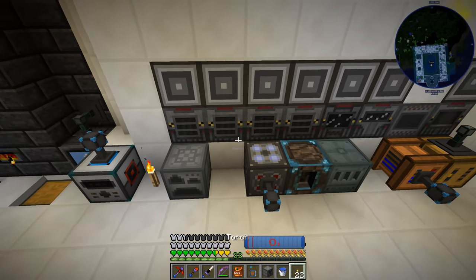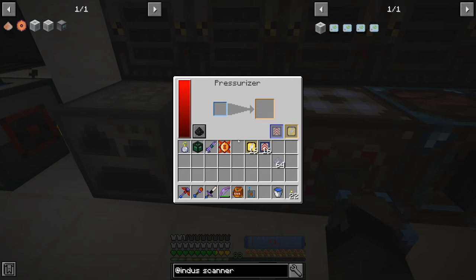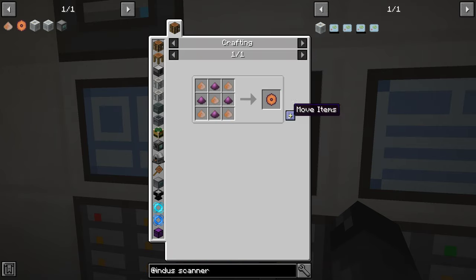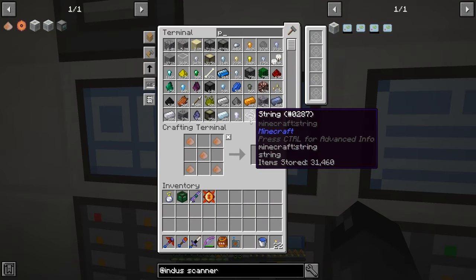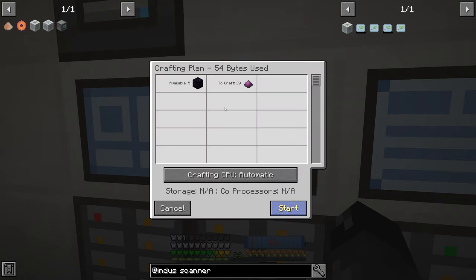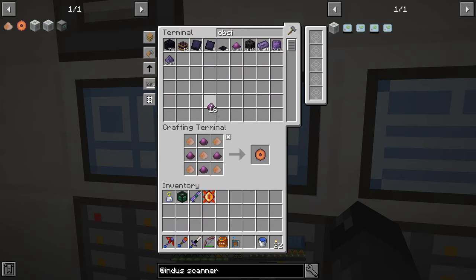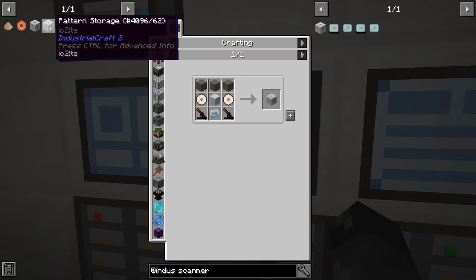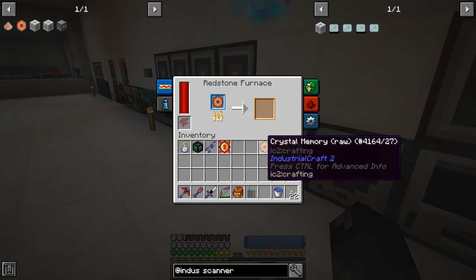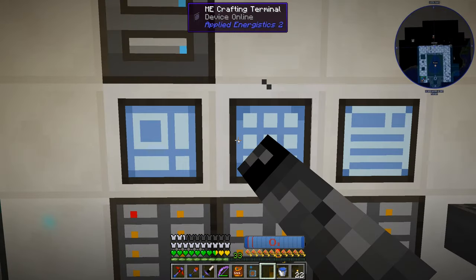We'll put a stack in there to make the silicon dioxide we need. Water goes in, clay dust goes in, and there we go - 16 silicon dioxide. That was pretty simple. Now we need to make at least two crystal memories, which require obsidian dust - we'll make a little bit extra. One crystal memory, two crystal memories, and those go into our pattern storage, but we have to smelt them first so let's put them through the furnace.